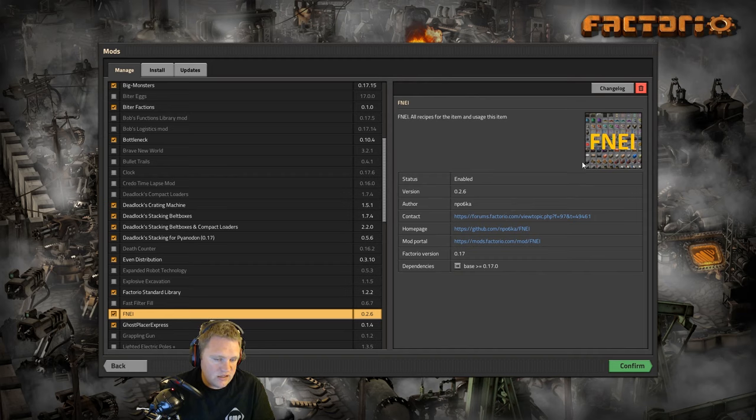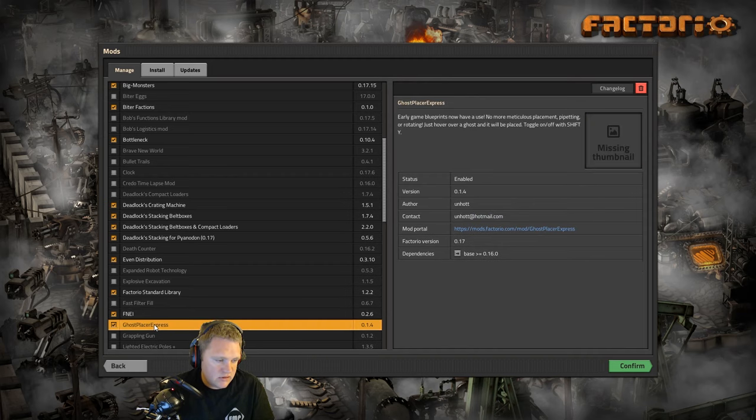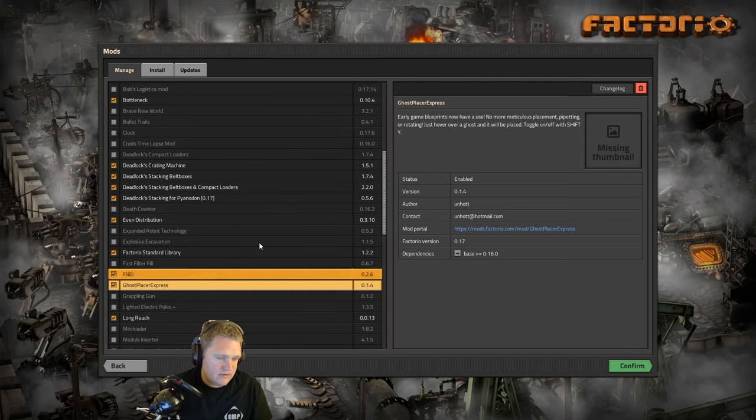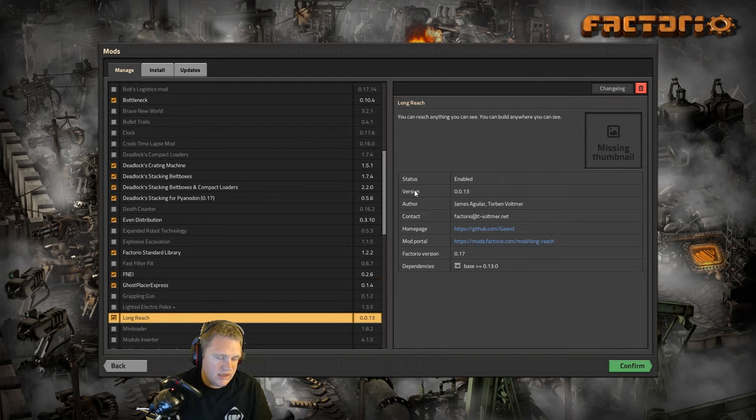Ghost Placer Express — I've seen other YouTubers use this mod and I fell in love with it, so yes we're gonna use it. As long as the item is in the inventory and you mouse over it, it should place the item. I know it's cheating a little bit, but I like to use blueprints.